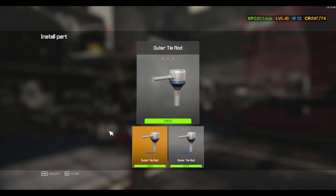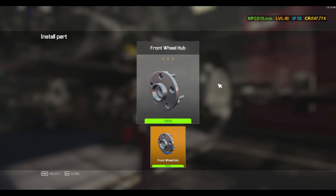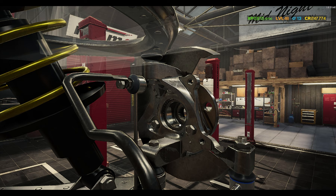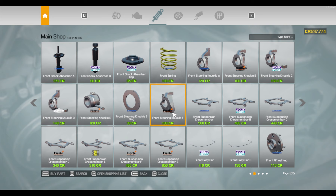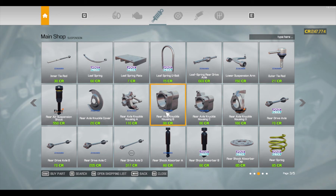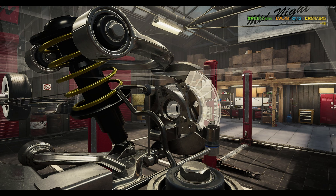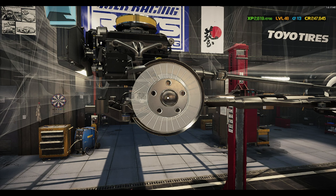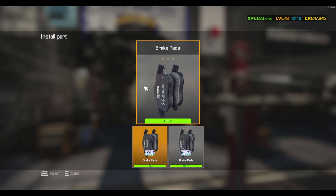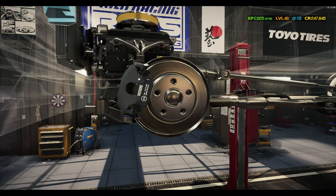I buy those all the time so I know where they're at pretty easily. We have the front axle knuckle covers. We're missing a front wheel hub — we'll need that. So we need a front wheel hub — we need two of those. It's rear-wheel drive so we'll need the caps too, most likely. We have just enough for the caliper, so we should be good there.